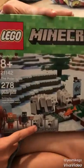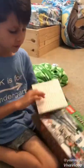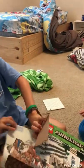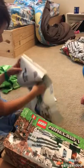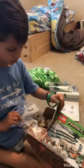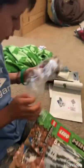So you can see the characters — there's Alex, a skeleton, two polar bears: a baby polar bear and a regular polar bear. And then you can see the rest of it — this is a snow part. Right here it looks like it just broke off.